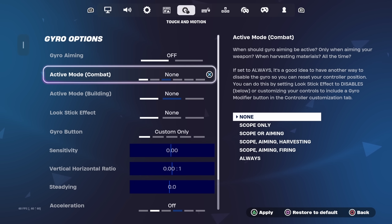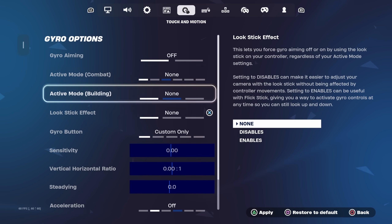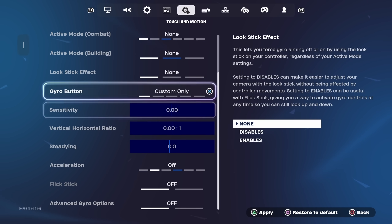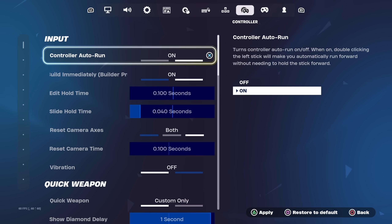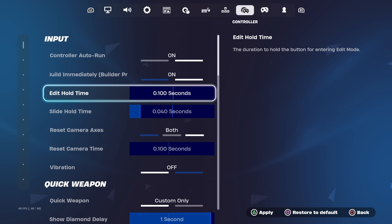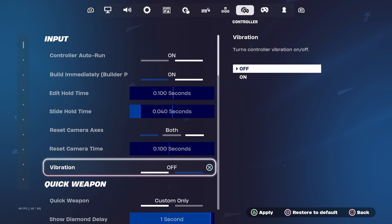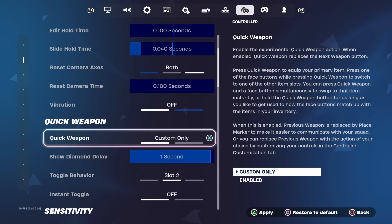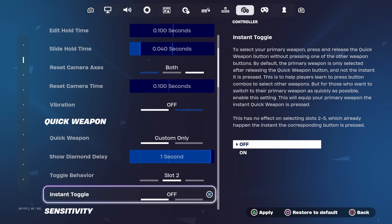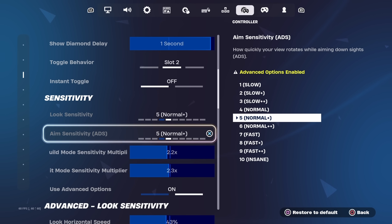Another secret tip: if you don't use gyro options or keyboard and mouse settings and binds, make sure these are all turned off and set to the lowest number possible — this helps lower input delay. Have Controller Auto Run on and Build Immediately Builder Pro on for less delay when building. For Edit Hold Time, set this to the lowest number possible for less editing delay. For Slide Hold Time this is preference, mine is at 0.04. Make sure you don't touch the camera options, have Vibration turned off, and Quick Weapon turned off — just use preferred item slots.